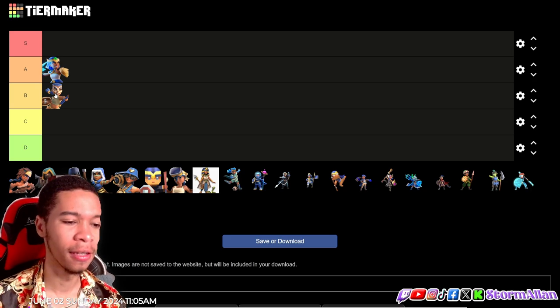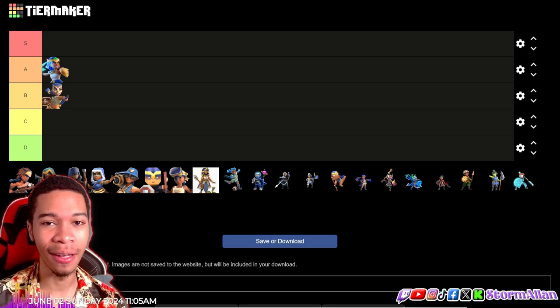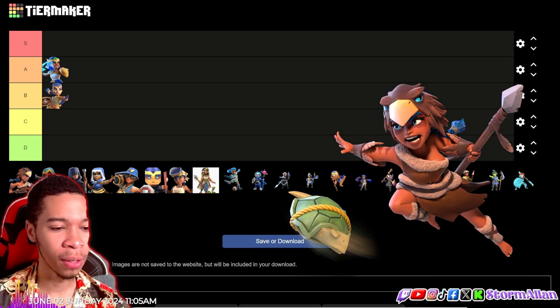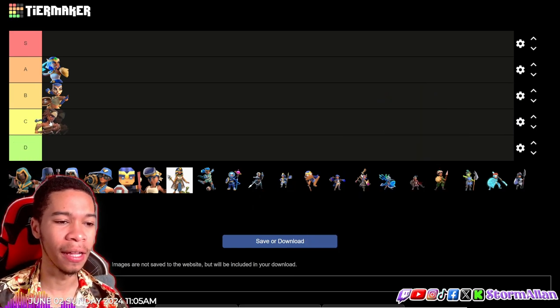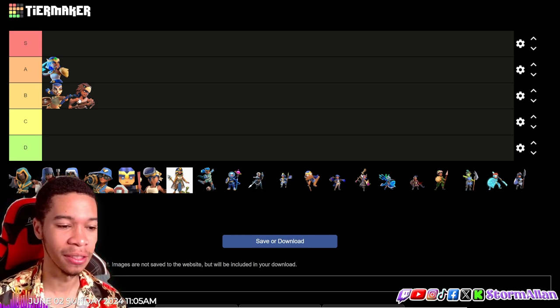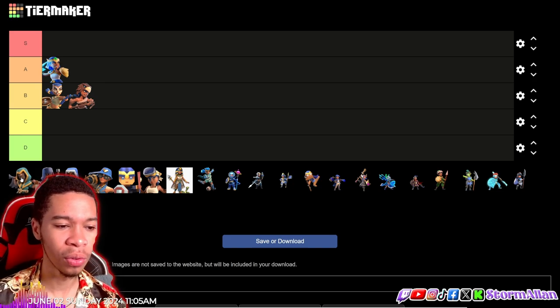Now we got the Primal skin. I think the Primal series sucks, but the one thing I really like about this Primal skin is the animation — the turtles moving around, the turtle spinning. That's a nice little animation and it saves it. I'm gonna put it in B tier just because of the animation.